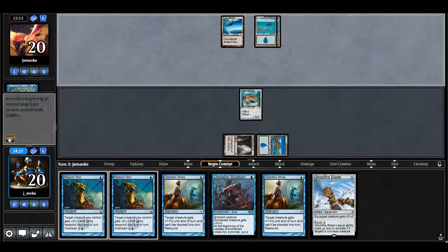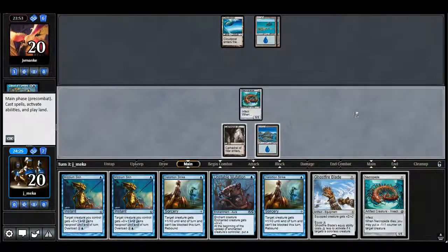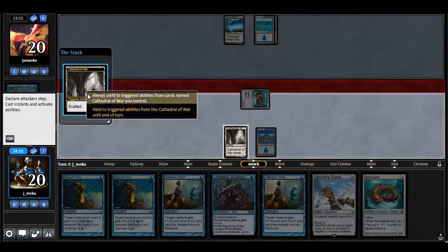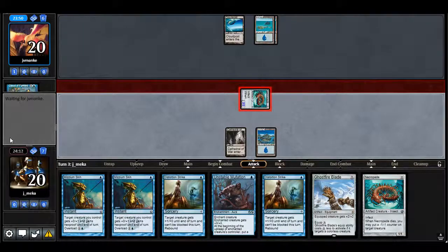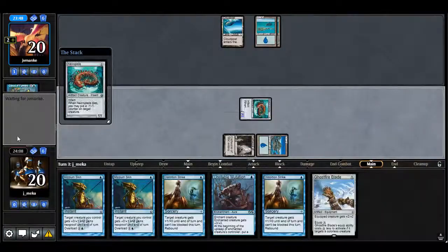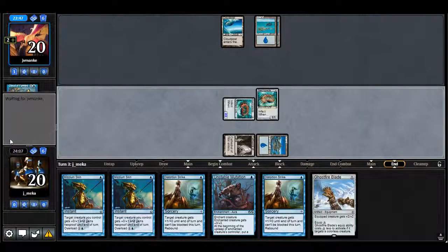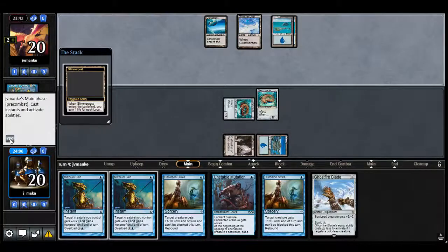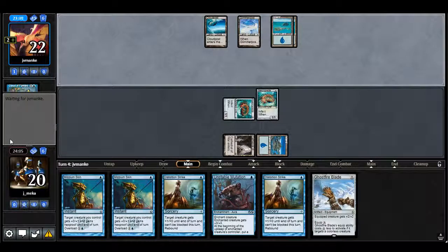Kind of depends on how much actual interaction they play. I think if they play Engulf the Shore that'll be a little annoying. I feel like I get Supreme Willed if I just play the Mutation, so I think we're just going to attack. You can take this slow. I want to play the second Necropede. That's pretty strong. I have five mana now.